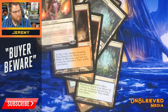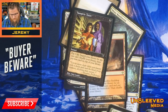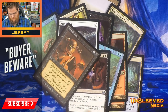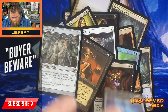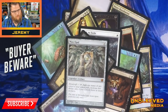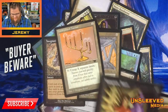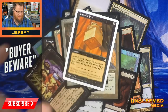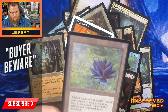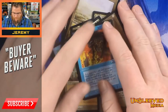How about a Liliana of the Veil? A Vampiric Tutor. How about some Mana Drains? How about an original Demonic Tutor? How about an Ugin, the Spirit Dragon? How about a Mana Crypt? Oh — Imperial Seal, it's like 900 bucks, right? Oh, black-border Black Lotus. This is great. I think I did pretty good for about 50 dollars, wouldn't you say?